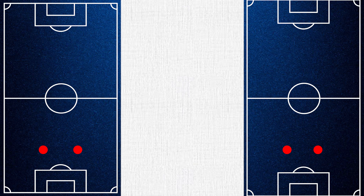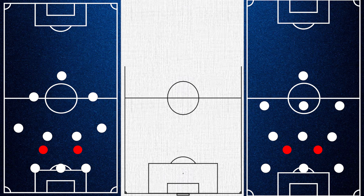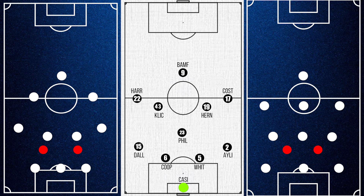He has used a variety of formations. Against teams with a two-man frontline, he has used variations of a back 3, including the 3-4-3 and the 3-3-3-1. But by far his most commonly used base formation is the 4-1-4-1 with the following personnel.